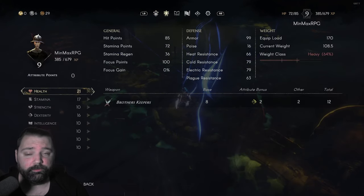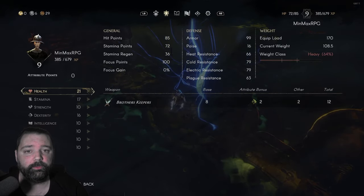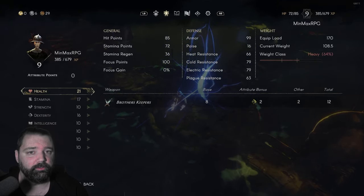As for the character itself, you can build this basically prioritizing health, stamina, and then dexterity. You could essentially do 1 point in all 3 each time you level up. That'll give you a good base for this character build as well.